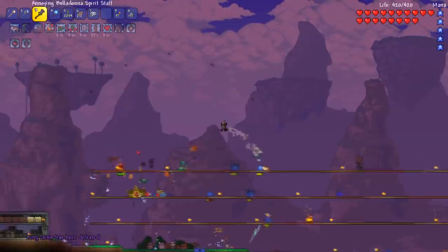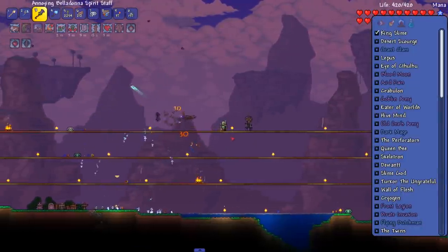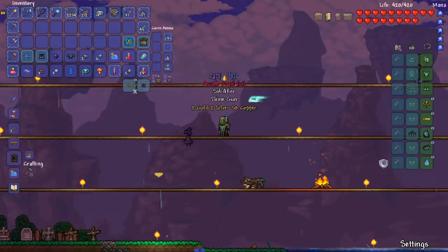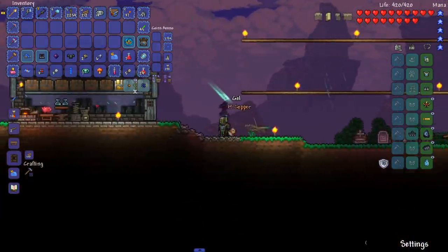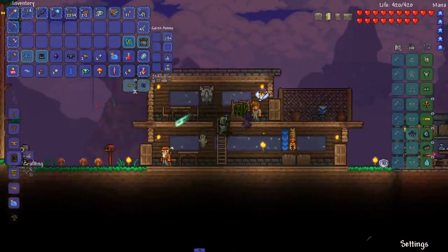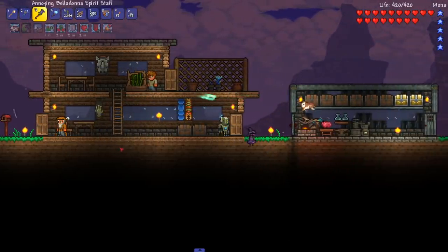King Slime is dead — the summons did it, my favorite thing about playing summoner. Let's open the treasure bag. Don't expect anything crazy. You might wonder where the Slime Staff went — I accidentally sold it. I thought I had a mod to buy things back, but apparently not. That thing is gone and I'm not trying to get it again.